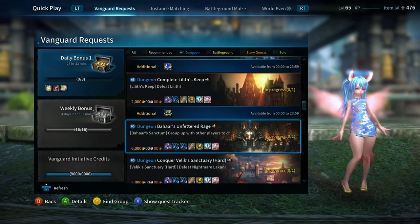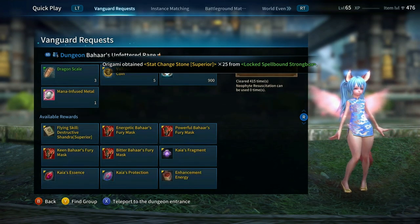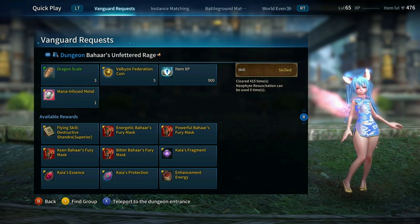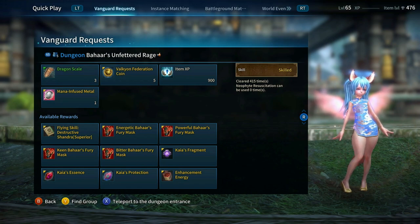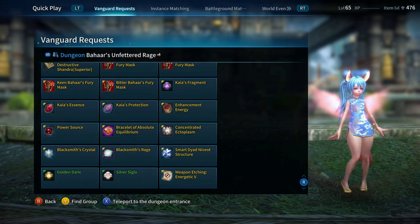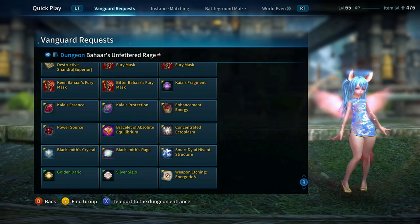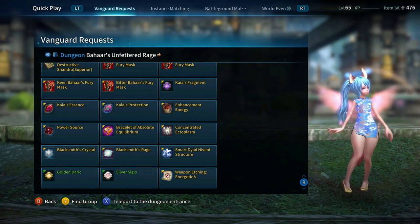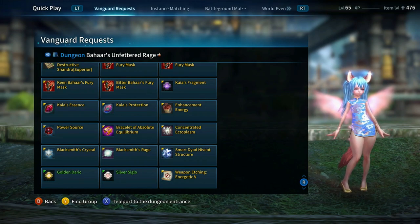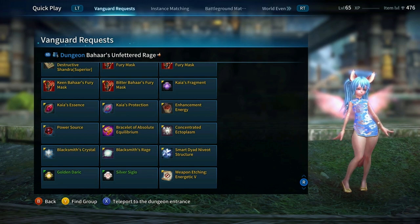We have Lilith's Keep added. Let's go into Bahar and see the changes — Bahar is now giving what's called the Bahar's Fury mask. This is the new update; I will record getting some of these masks and look at what they offer. We also have all the Kaya stuff just like before. And at the very bottom, there is a Weapon Etching Energetic 5. I'll have to dive in — I'll try to run as much Bahar as I can, and if I can get one of these, I'll screenshot it to see: is this a Pure Energetic 5, or is this something that can crit into a T6? A lot of us are really wondering if it's just a flat 5, or if they've actually given us that much power.